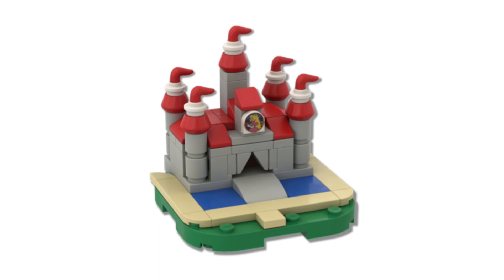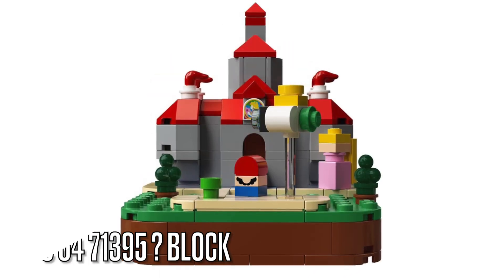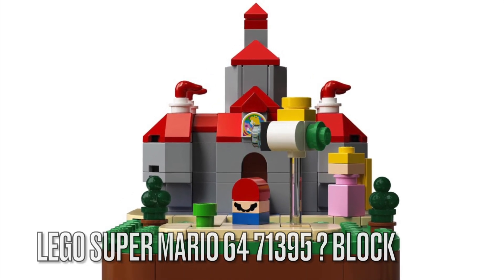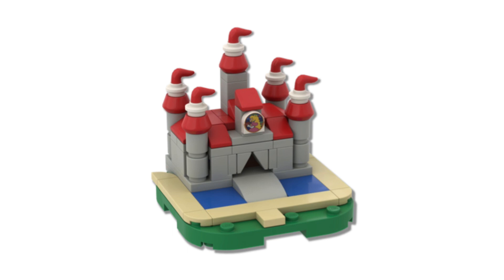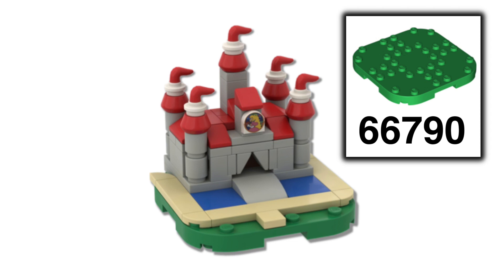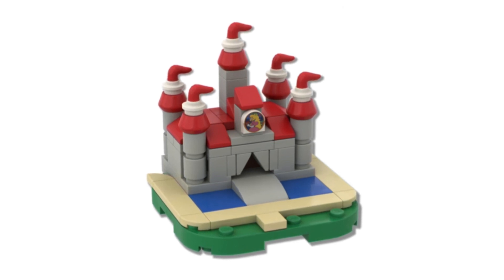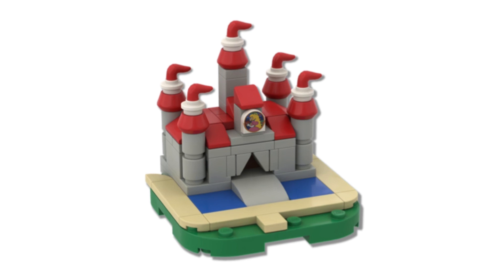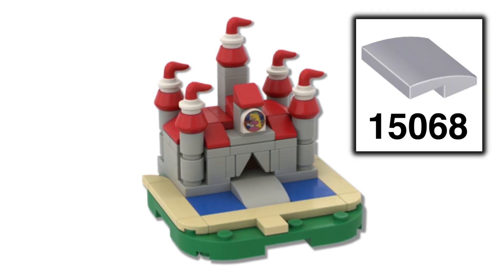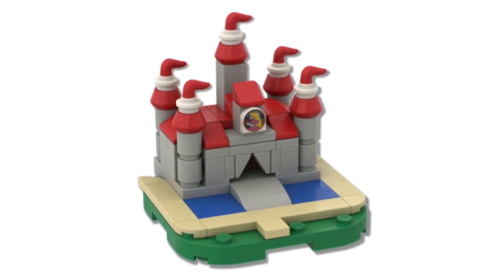The design of this scaled-down version of Peach's Castle that I made almost looks like the other version that appeared in the LEGO Super Mario 64 question mark block set. This version of Peach's Castle sits on top of around 8x8 plates in green for the grass. I made a path leading up to the castle by using a couple of tile pieces in tan. I also designed the bridge by using a 2x2 slope piece in light gray, and that sits above those blue tile pieces to represent water.